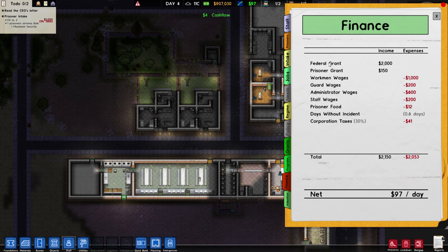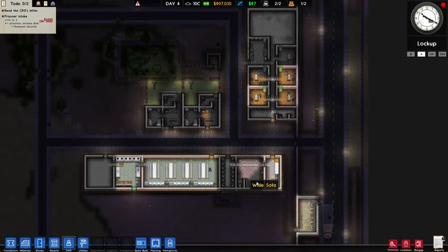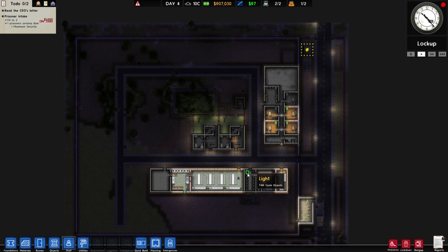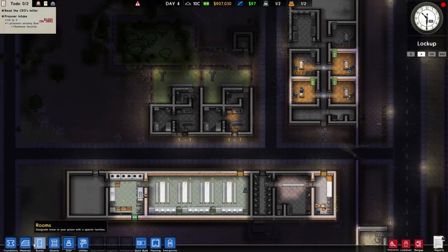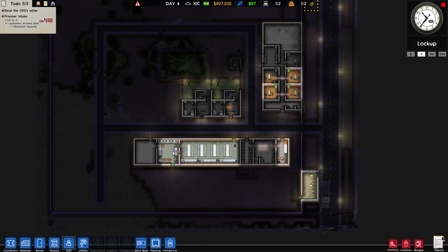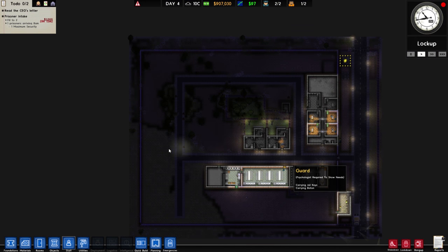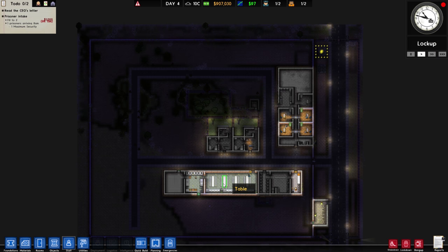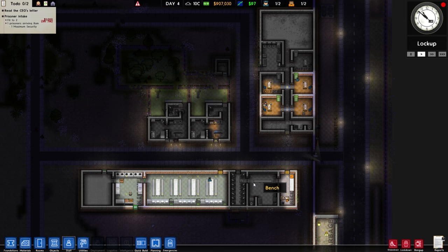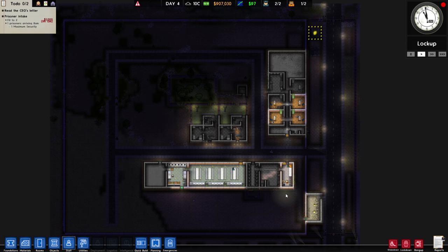For the federal grant for the prisoner we only get 150 — we're barely making 97 dollars a day. I'm gonna say that's good though. We've made a lot of progress in this episode. I'll be really curious to see how multiple prisoners behave, and as soon as we've researched more I'd also like to get death row going. If you have ideas how to make the prison more luxurious or what you'd like to see, please let me know in the comments. Thank you so much for watching — I'm Weasel, I'm out, hope to see you around!